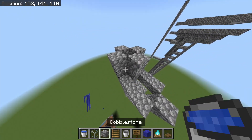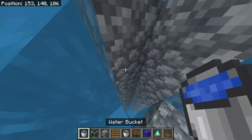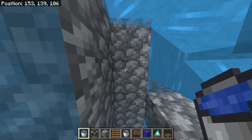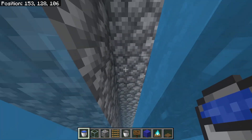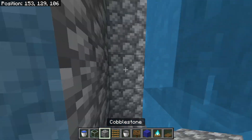When you get to the top of the farm, put some water right here and then count 13 blocks down: 13, 12, 11, 10, 9, 8, 7, 6, 5, 4, 3, 2, 1. Place a block right there.